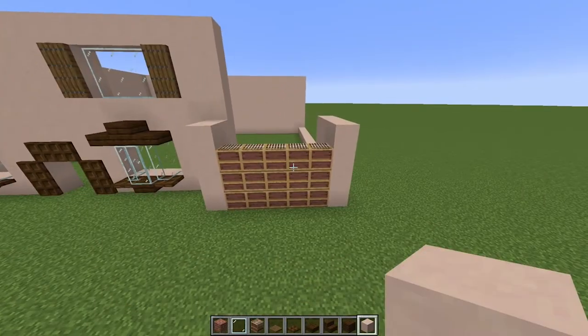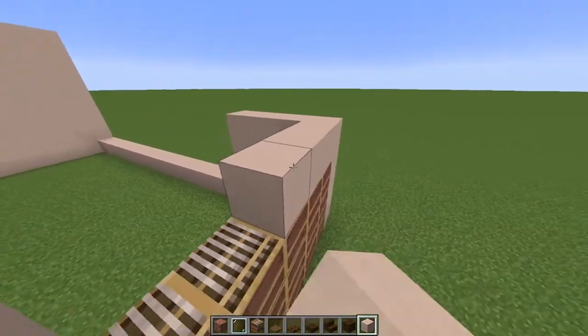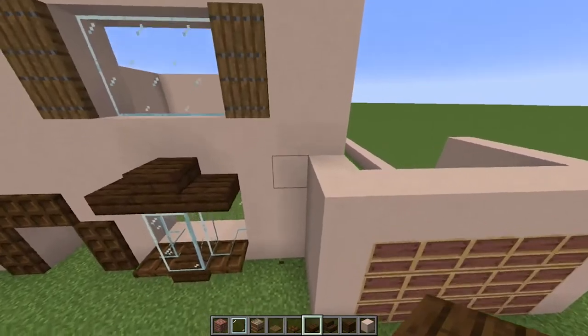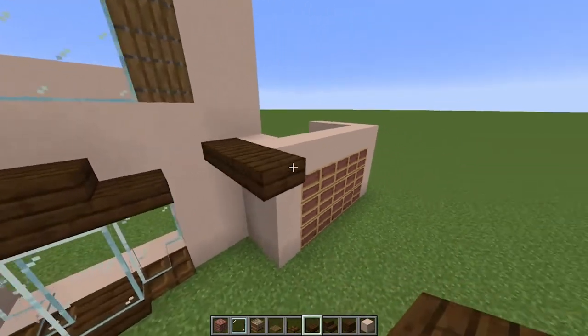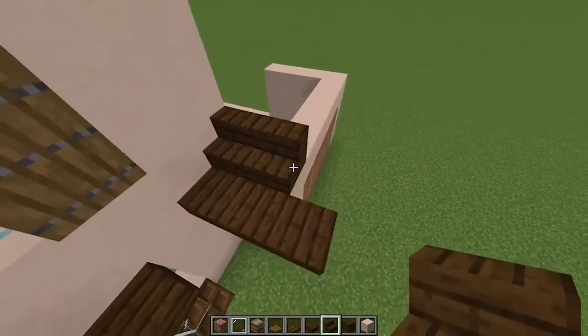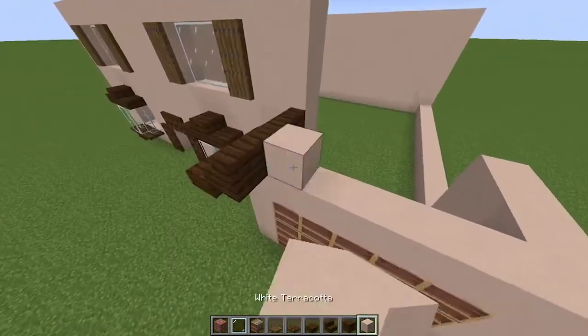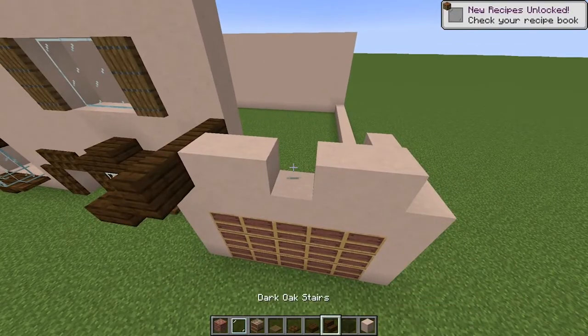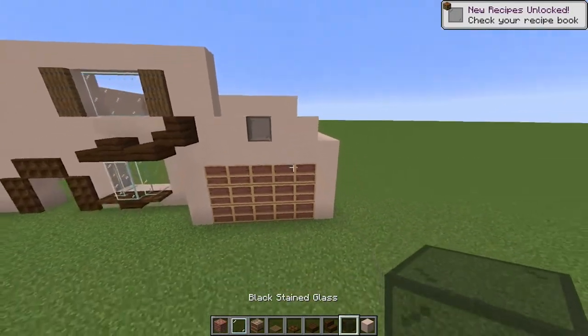We're going to make it three high. Grab yourself some white terracotta and place it just on top, just like so. Grab yourself a slab and place it here as well as here — so make it three out. Grab yourself some stairs and place it on top, just like so. Now terracotta there, terracotta there as well as these two here. Grab yourself some black stained glass and place it in the middle just like so.